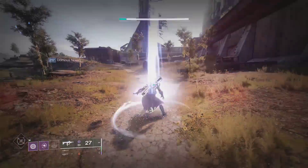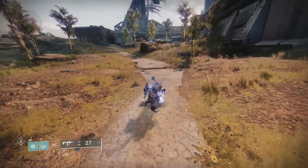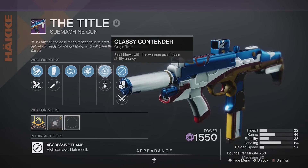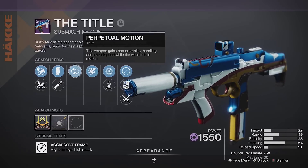You'll be able to chain back to back rifts on a warlock, barricades on a titan, and dodges on a hunter. And unlike other weapons with wellspring, this doesn't take up a perk slot, so you can pair it with two other top tier perks.